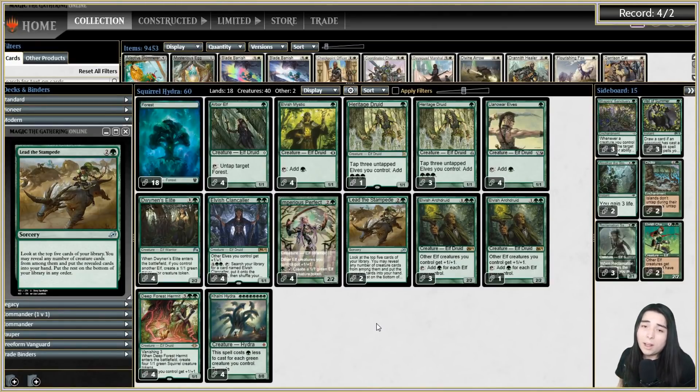If you do Collected Companies you can maybe replace Lead the Stampedes. I hope you enjoyed the video - hit that like button, let me know your thoughts in the comment section, and check out the social media links in the description, including the Twitch link. We stream Magic the Gathering gameplay all day Monday and variety content Tuesday through Friday. If you want to try today's deck on MTGO, sign up with Mana Traders using code Marion Moon to save 15% off. Consider purchasing through our TCG Player link in the description. Thank you to our Patreon supporters - peace out!